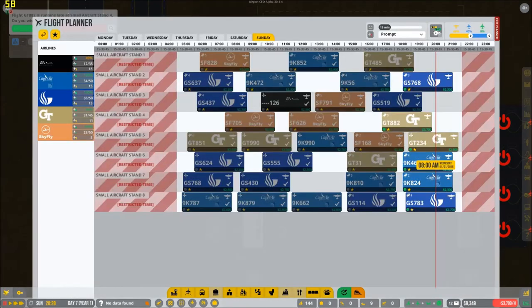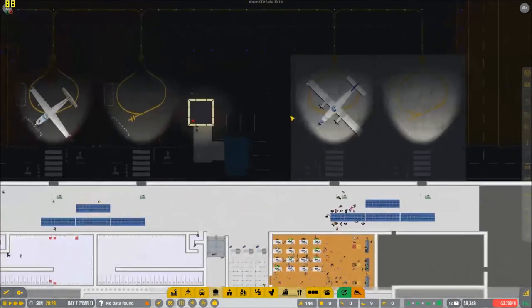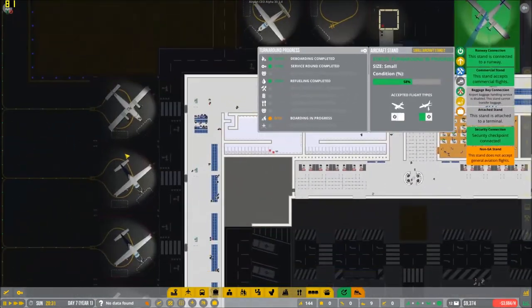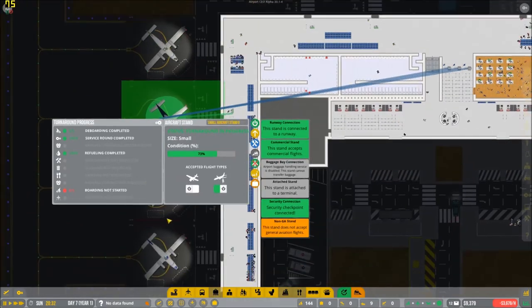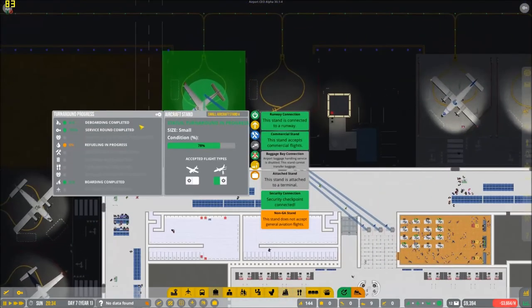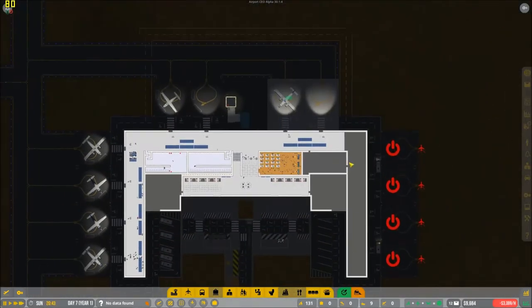On what stand? Stand number four? Yeah, that's fine. He can be delayed — it's fine. Why is he delayed? Boarding. Which one's on stand number four? Yeah, because he needs refueling — that's the only reason he's running a little behind schedule at the moment.